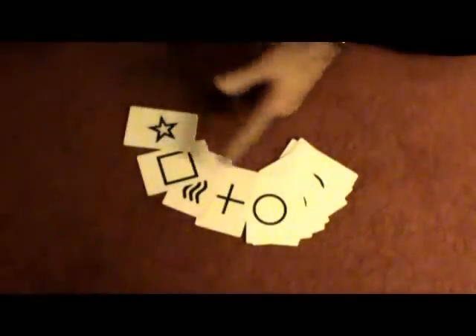Welcome to another quick and easy mentalism trick. This time we're using ESP cards. Obviously you've seen these before. I'm going to do a little shuffle, and then I'm going to deal them up into two even piles.